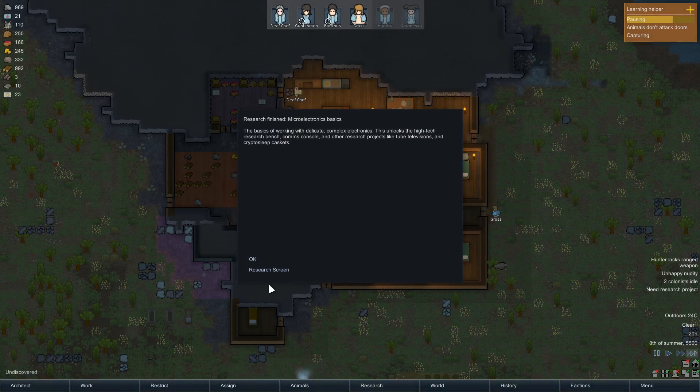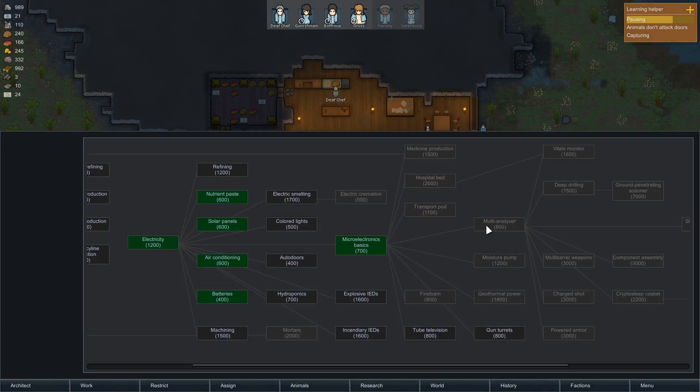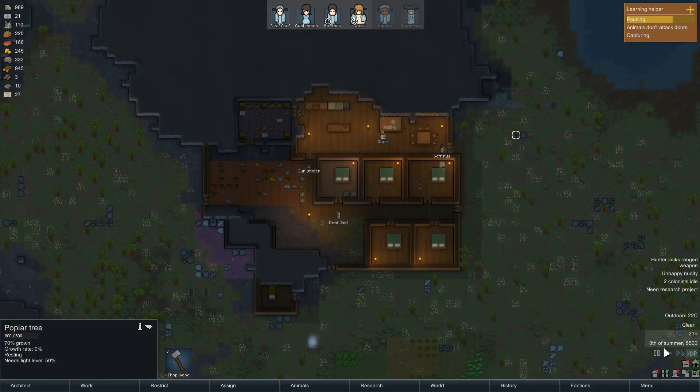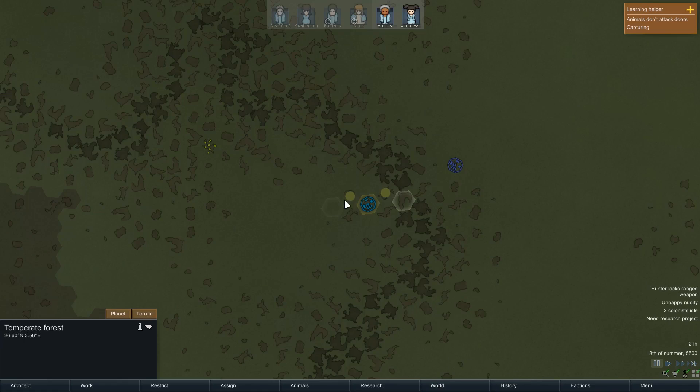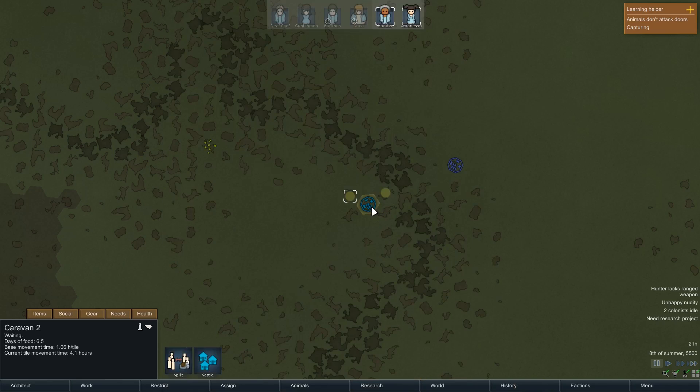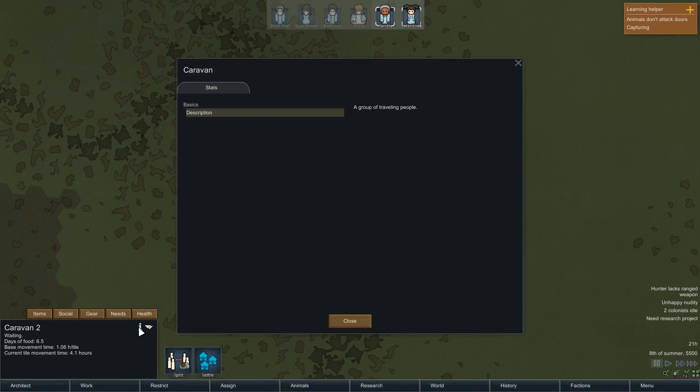I've researched Microelectronic Basics - let's sort out the geothermal power. But I need a high-tech research bench, so that'll have to wait. Let's check in on our caravan - why isn't it moving? Oh, it's waiting. You don't move automatically then.